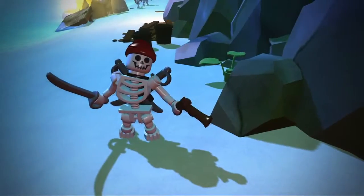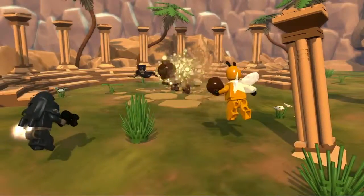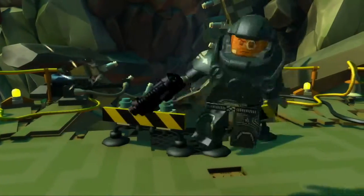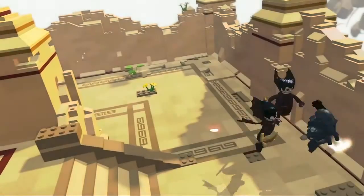Entscheidend ist der Einsatz der richtigen Fähigkeit im passenden Moment. Sprühe mit dem Würstchenkostüm-Mädchen Honig, um deine Gegner zu bremsen. Oder benutze in engen Räumen den Laserstrahl des Galaxie-Wächters und sieh zu, wie der Strahl abprallt und mehrere Schurken gleichzeitig trifft.